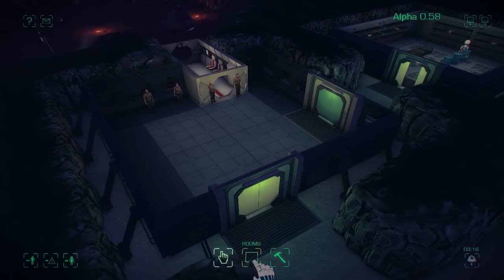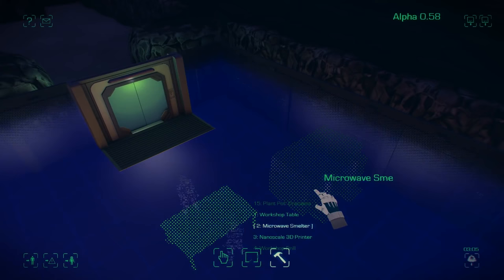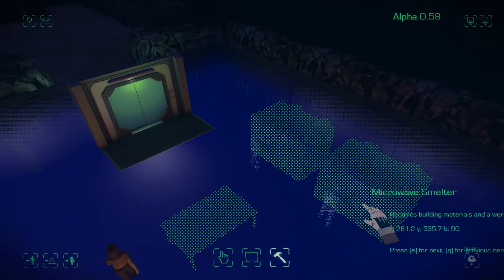I'm going to now build a workshop and get this base started. First, double click to fill the room. Place a workshop table — I don't want it too close to the walls. I'm going to place a microwave smelter so we can smelt minerals into building materials, and a nano printer so we can get more imp robots.